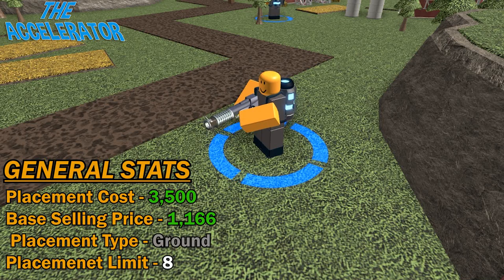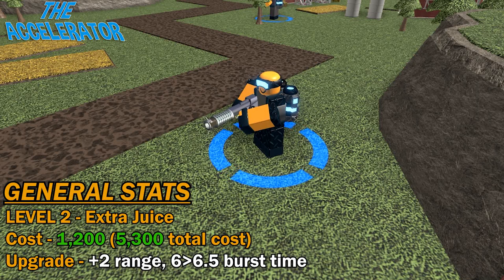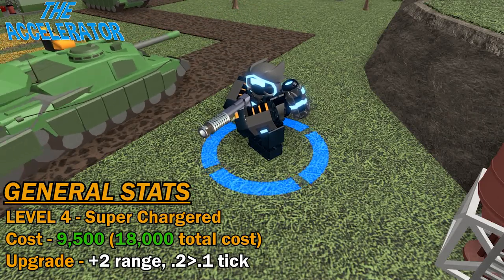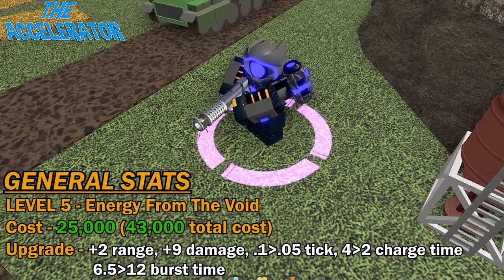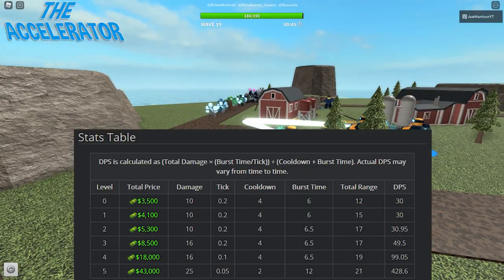This tower costs $3,500 to place and will sell for $1,166 at its base level. It's a ground placement tower with a placement limit of 8. The level 1 upgrade costs $600 and adds 3 range. The level 2 upgrade costs $1,200, adds 2 range, and lengthens the burst time from 6 to 6.5. The level 3 upgrade costs $3,000 and adds 6 damage per tick. The level 4 upgrade costs $9,500, increases the range by 2, and increases the tick speed from 0.2 to 0.1. The level 5 upgrade costs $25,000, adding 2 range, 9 damage, increasing tick speed from 0.1 to 0.05, decreasing charge time from 4 to 2, and increasing burst time from 6.5 to 12.